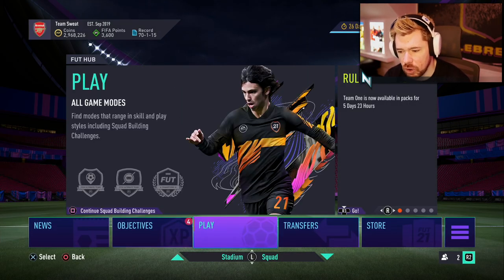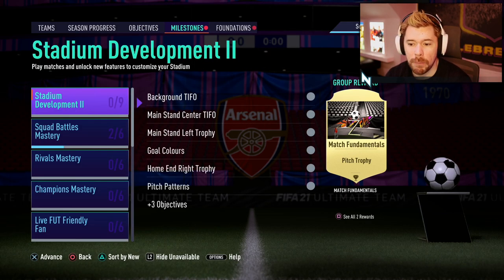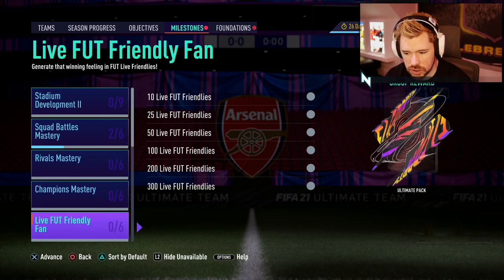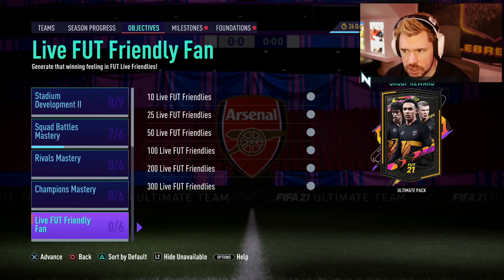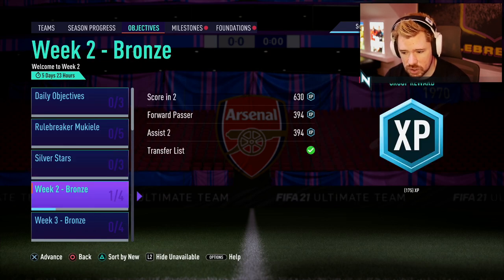It is 6pm on Saturday. Let's start with milestones for today — there's nothing new. Let's move to objectives: there is nothing new, just the Mukiele and Silverstars.